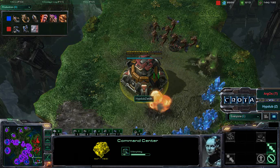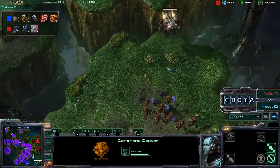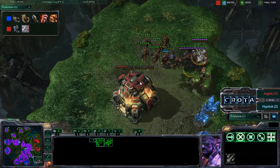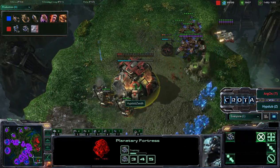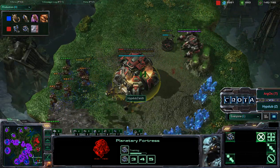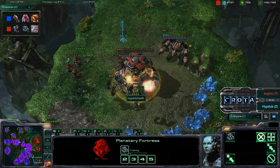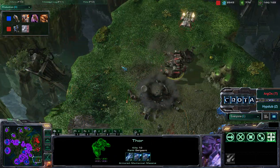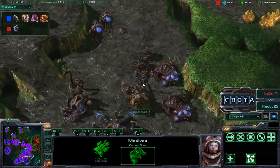The command center upgrade will most likely get canceled. Now we have an army of vikings coming in, and a thor ship coming in to do a drop as well — is it going to work? Thor now dropping in, dishing out that damage. Mutalisks are now being called in to try to repair that planetary fortress — is it going to be enough? Those mutalisks trying to finish it off, getting it down to 183 damage. But unable to — so no expansion established on the bottom right-hand corner. Great job with that mutalisk harassment though.